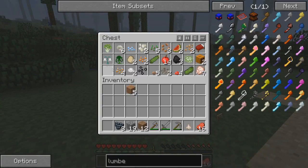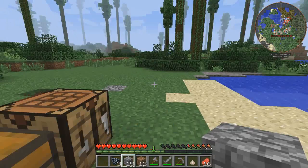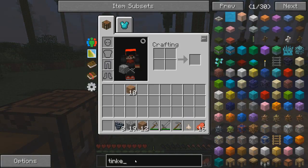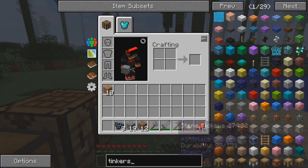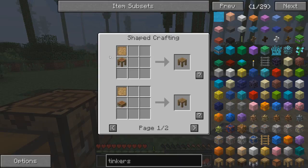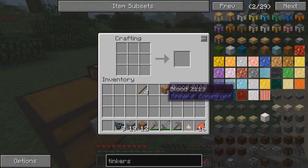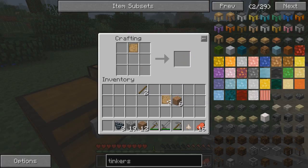Do I have any stone? I do. So I'm gonna make a stone lumber axe - and if you guys could tell, I'm a little sick. To make a stone lumber axe we're gonna need a workbench from Tinker's Construct. I forgot what they're called - tool stations, part builders, stencil table. To make a blank pattern you just use two sticks and two wood like that, you get four of them. We do that and we're gonna need a crafting table bench. We got a tool station.